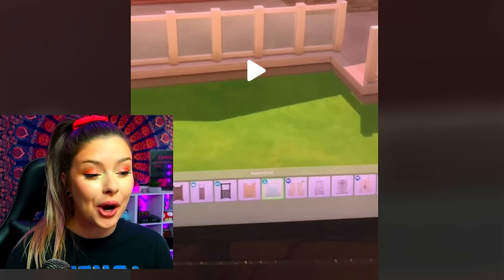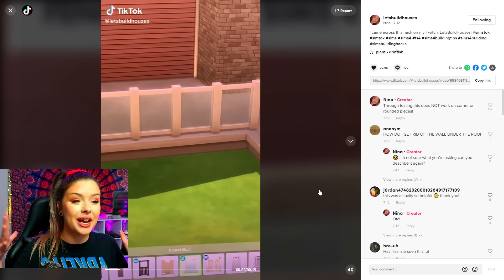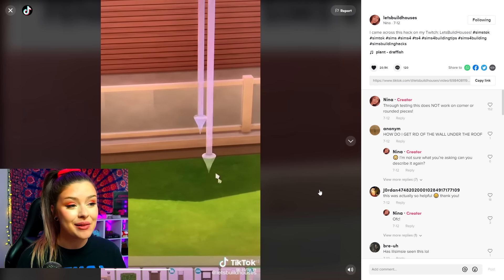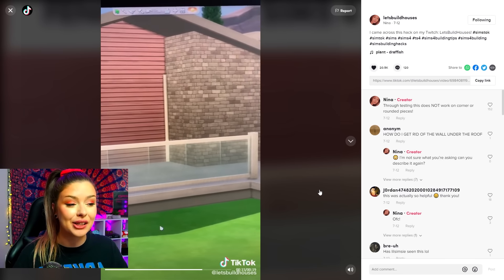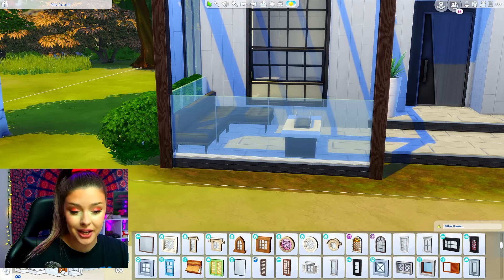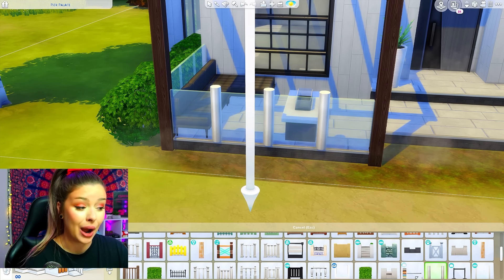This next one is more of a fix for certain fences you don't like in the game. There's this one fence from City Living that kind of adds those extra poles for no reason, and she's found a way to fix this. You go in with a base game fence, place it down, then replace the fence, and you get this nice glass wall instead of those little poles in between.